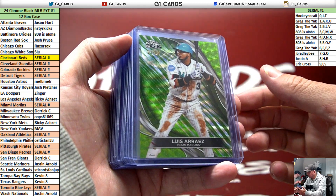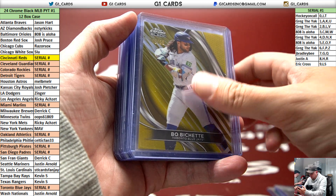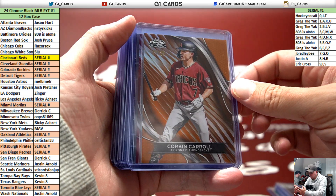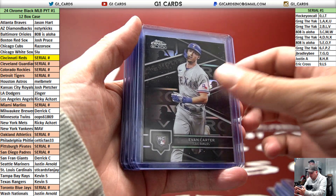A lot of rookie autos, dude. Corbin Carroll to 25, Altuve to five, Evan Carter variation rookie.